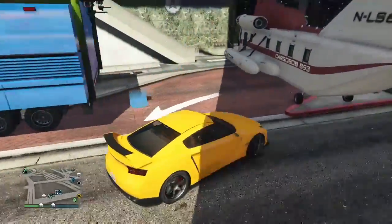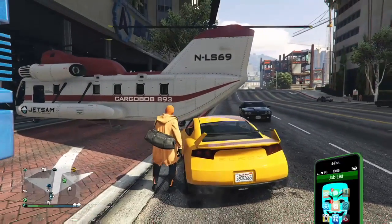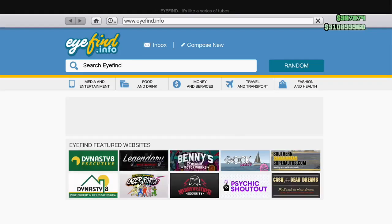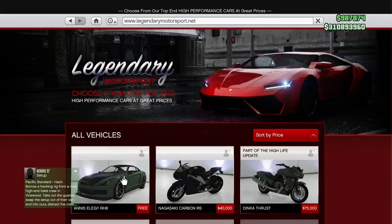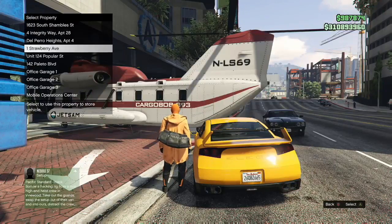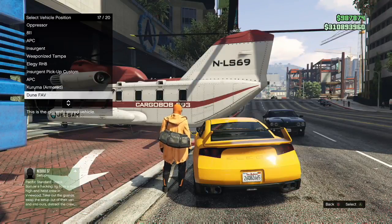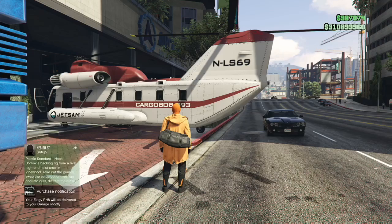I just pulled out my RH8 from the CEO garage — I know the exact spot, it was a full garage. That's really important. I go to Legendary Motorsport and I'm going to order up another free elegy right over the one that I just pulled out of that garage, so office garage one. I'm going to go right to the RH8 that I just pulled out — the one on the street — and replace right over it. That one disappears.